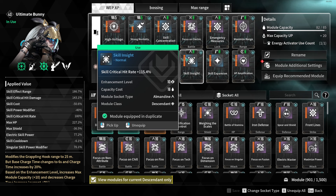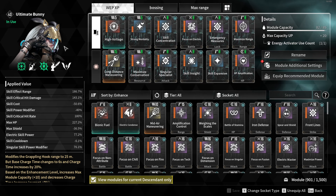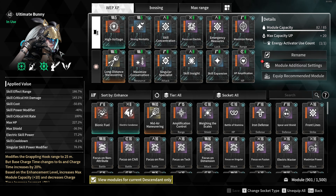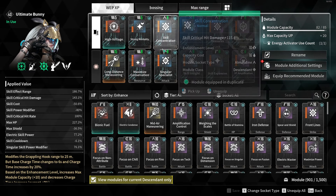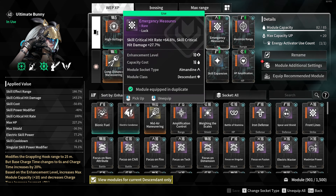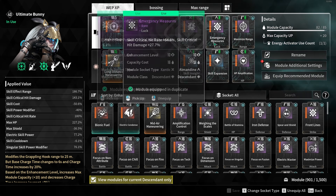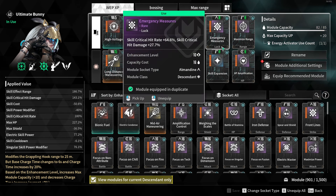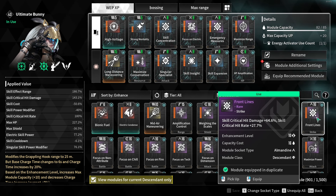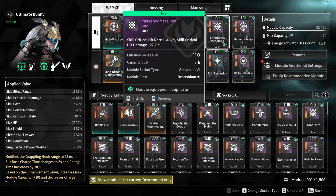We are running three crit mods: Skill Concentration for crit damage, Skill Insight for crit rate. Overall, crit is still the best way to increase damage. We only achieve 28% skill crit on Bunny, but when you do get those skill crits it makes a massive difference, especially speeding up bosses at dungeon ends. We use the purple mod Emergency Measures for slightly higher crit rate over Front Lines, bringing us to 28% crit rate.